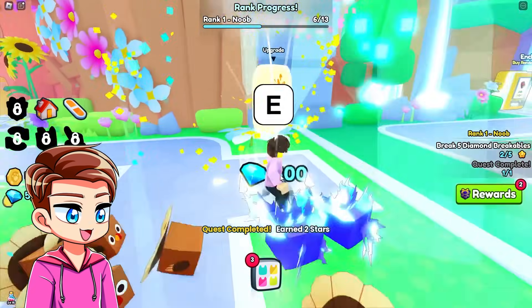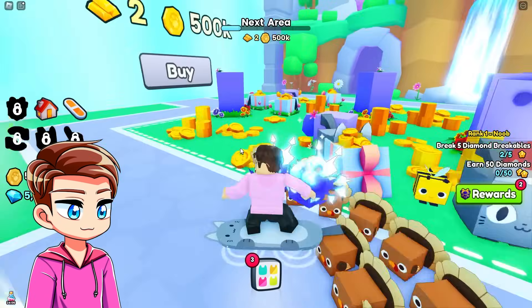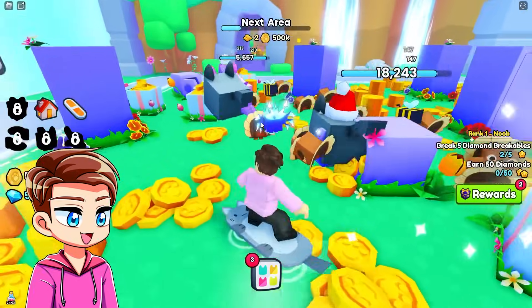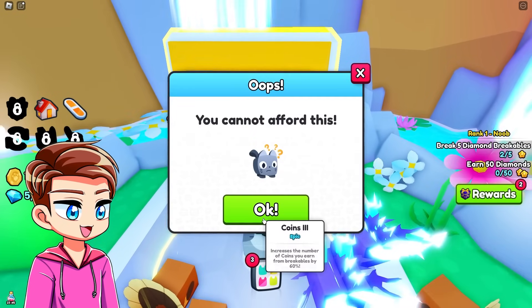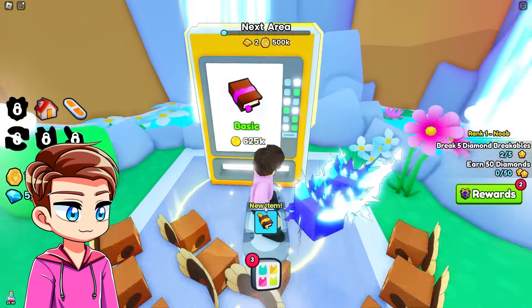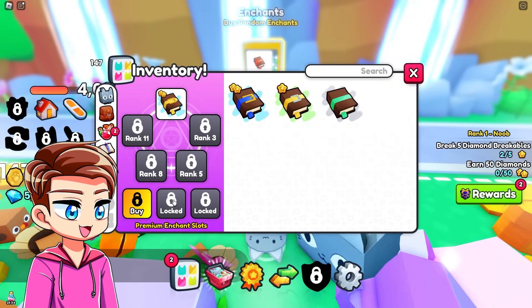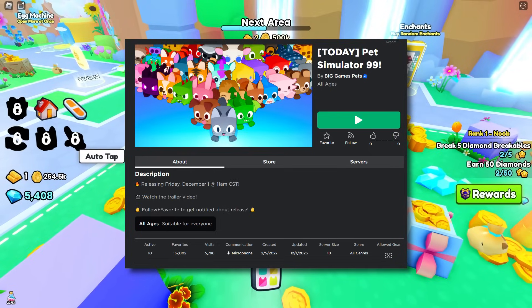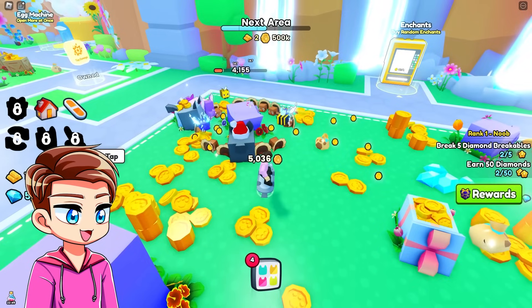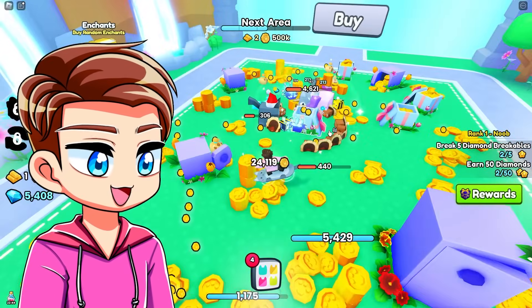Top damage — I'll take that. And right here is the random enchants vending machine. I want to buy one — let me get 600k first. Buy one — what do we got? We got coins three epic — increases the number of coins. We can only equip one at a time until we reach these ranks. Coins three is the better enchantment anyway. I'm going to take a picture of what Pet Simulator 99 looks like with 10 active players, because this is literally going to be historical. This game is not going to have 10 players literally ever again.